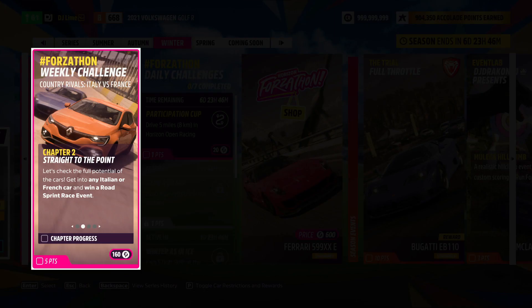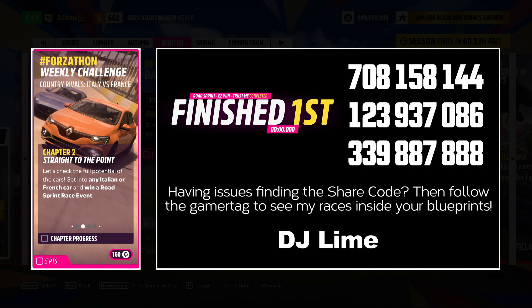In the second challenge, you'll win one Road Sprint event. For these races you need to locate the blue icons across the map, but you have two options: either run the races that Playground has created, or use custom tracks that could be completed within seconds. If you're short on time, up on the screen will be a few share codes for you to try.